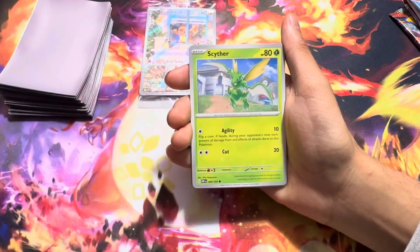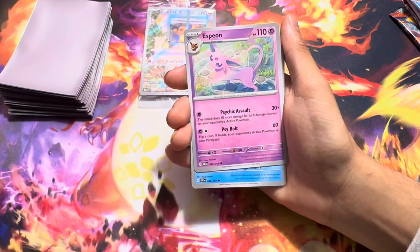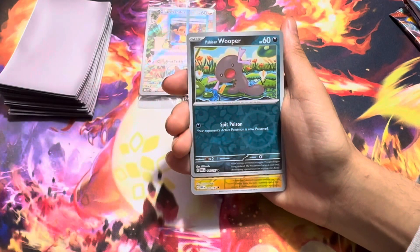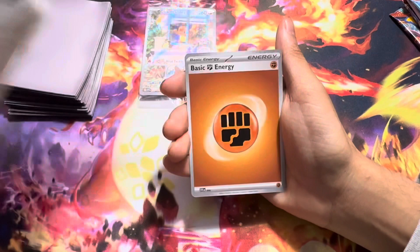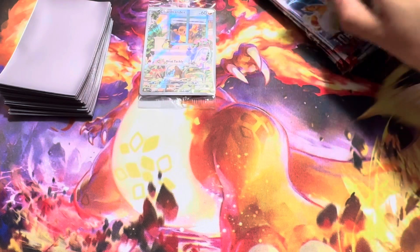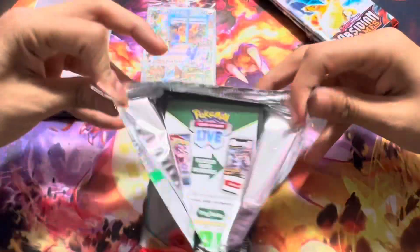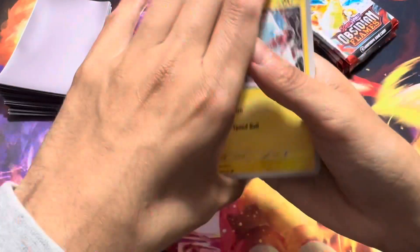Poppy Toad, Zigzagoon, Scyther, Sharpedo, Espeon, Floats, Wooper, Bolton, and another hollow Togekiss. Man, so far we only have four packs left, we've opened five and we've not got a single hit here. This is either the gold Charizard or the special art Charizard — or this is a complete fail here.